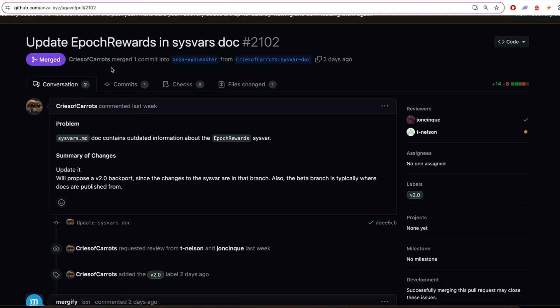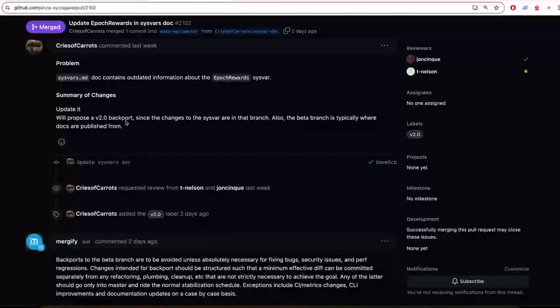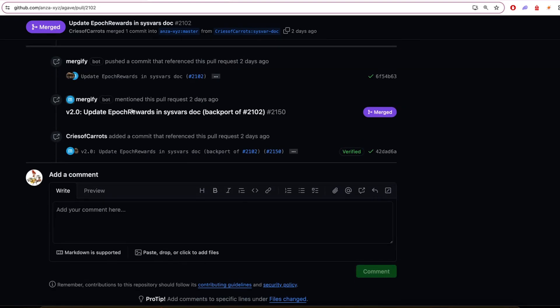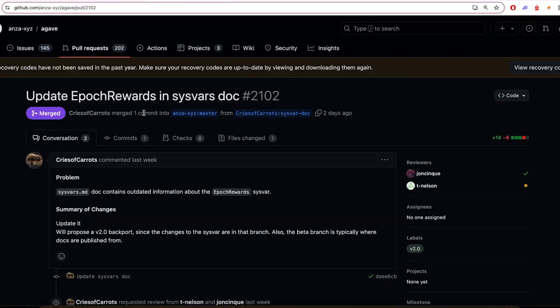Did you see any other nice commits? Yeah, there was not a whole lot of interesting commits this week. I will shout out this one because it's documentation, which I love. This is from Cries of Kier, the Tierra from the Anza core engineering team, and it's updating the documentation for the new Epoch rewards. All of the amazing work that she and the other engineers have been doing for Epoch rewards is now clarified in the documentation. So give it a read.